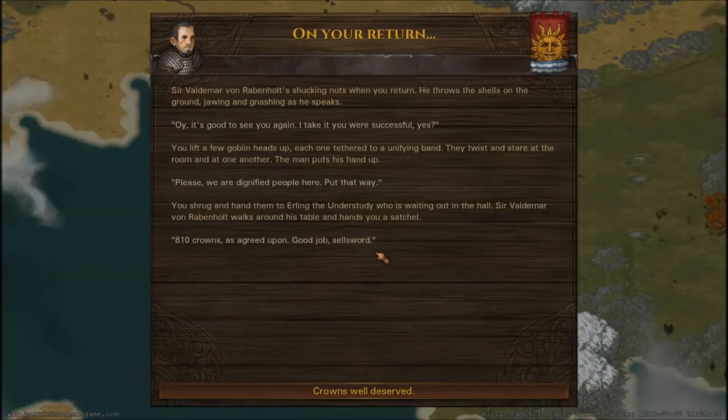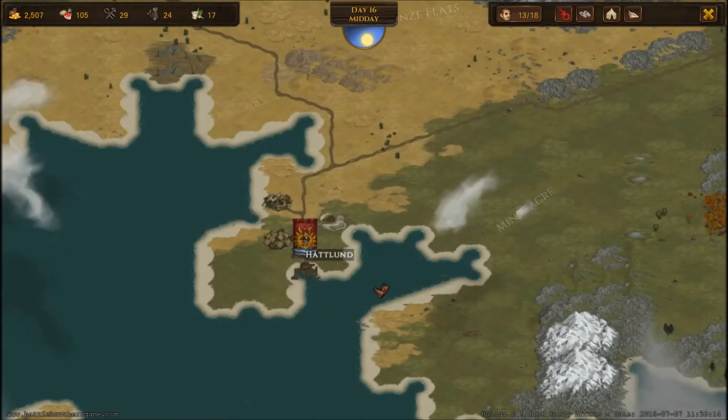Here we are. Sir Valdemar is shucking nuts when you return. He throws the shells on the ground and says it's good to see you. You lift a few goblin heads up and he puts up his hand — 'Please, we are dignified people here. Put that away.' You shrug and hand them to Erling the understudy waiting in the hall. Sir Valdemar walks around his table and hands you a satchel: 810 crowns as agreed upon. Good job, sellsword.